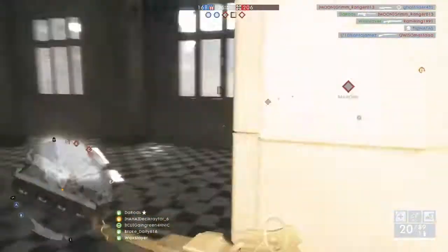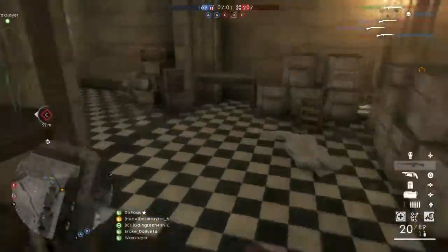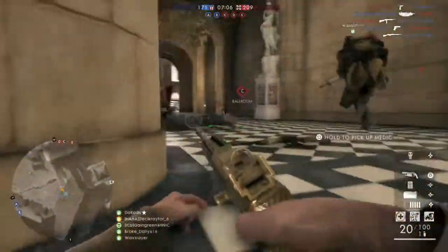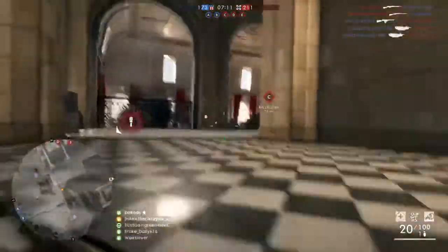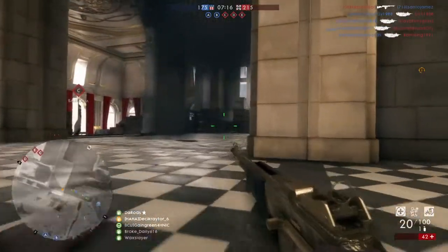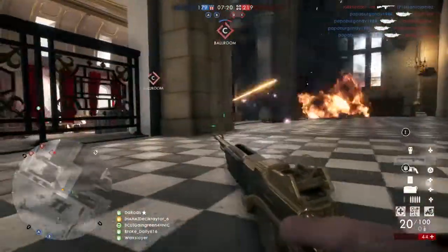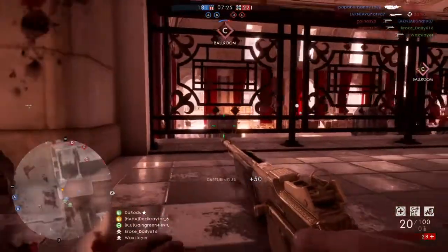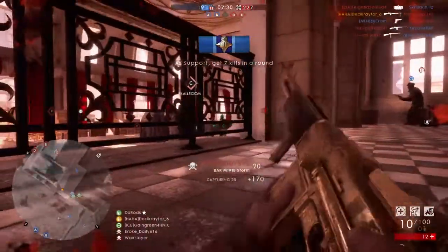The caliber size and the magazine capacity are what classify a gun as a light machine gun. Anybody can hook up a belt feed to an Armalite rifle and have it operate fine. The difference is that light machine guns have a bigger cartridge size, which means they do more damage against their target, and they have bigger box magazines. This is important because it keeps the weapon as mobile as possible while still carrying a lot of rounds.